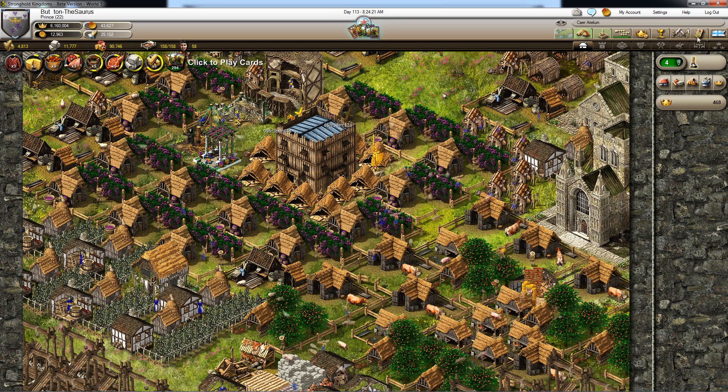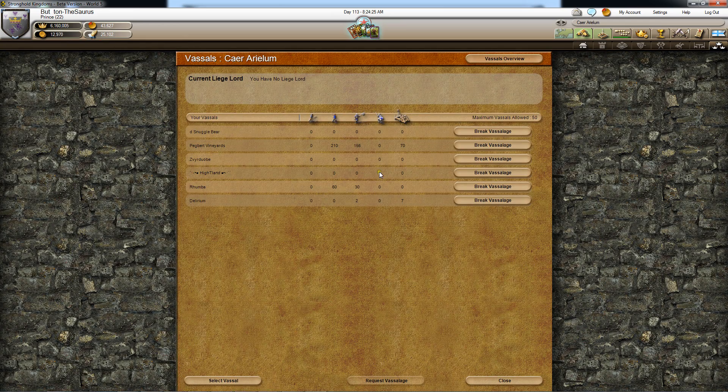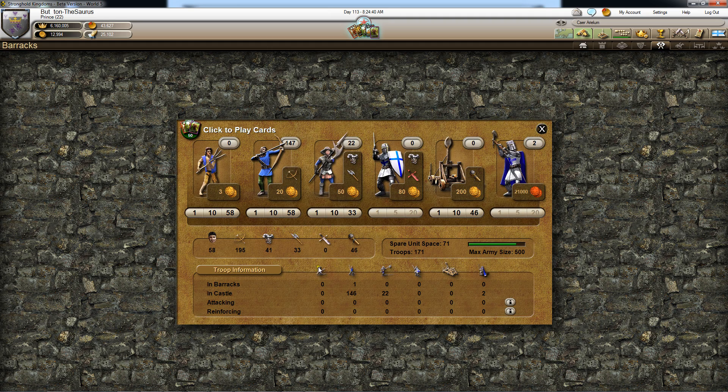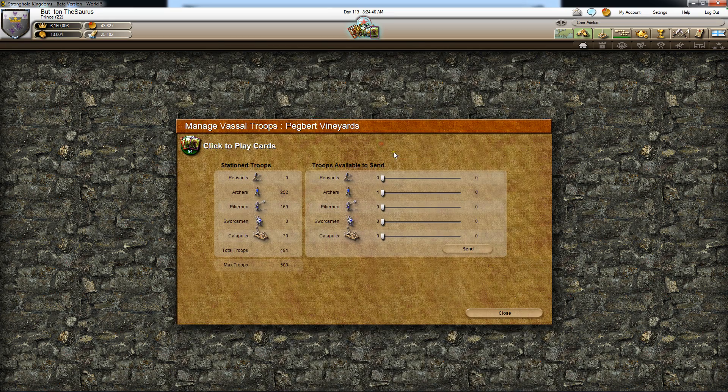You can use this screen here — click to manage your vassals — and I can see that I have Pegbert. When I come to this screen, it shows me how many troops I have in there: 252 archers, 169 pikes, 70 catapults. And from here, whatever troops I have that are in the barracks but not in the castle, I can send to my vassal.